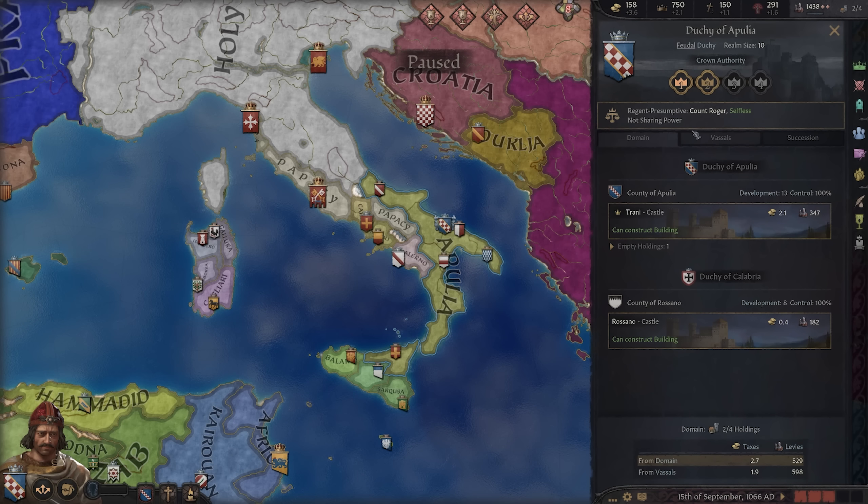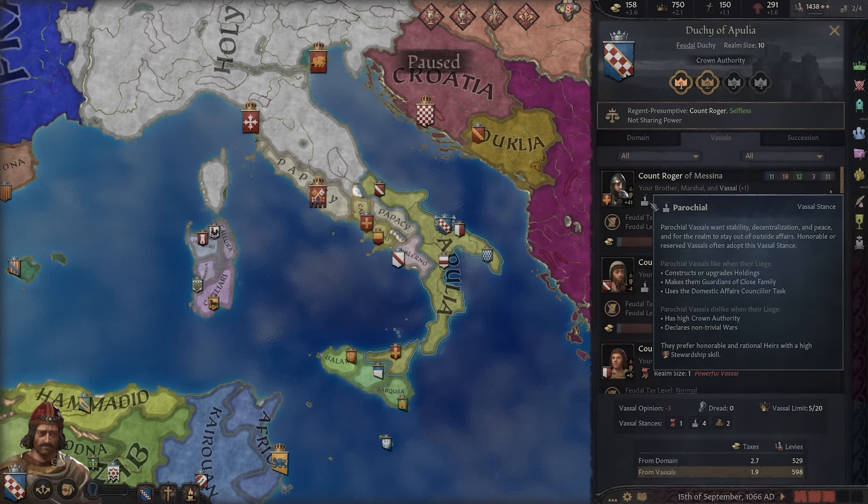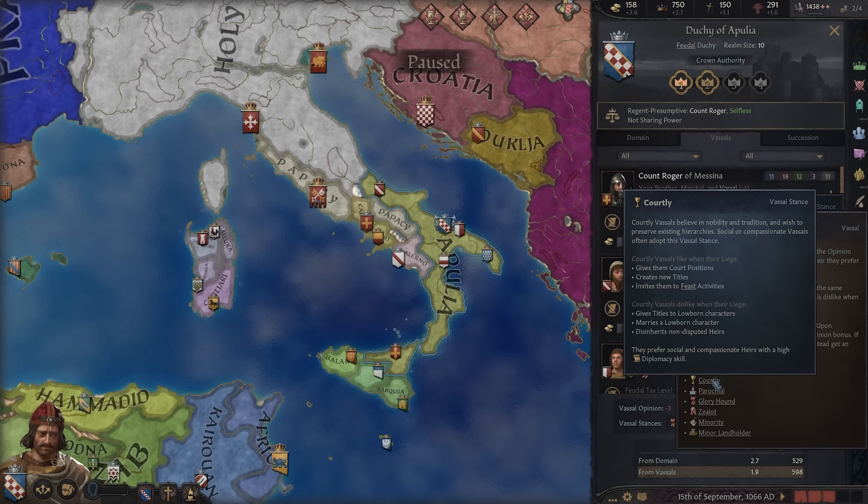We're going to go over to our realm and click on vassals. Vassals now have these little blips next to their name — what are called vassal stances. A vassal stance is basically how this vassal views certain things you do, weighing positively or negatively against your actions. Vassals in a given stance will like and dislike the same things. For example, all gloryhound vassals dislike when you lose wars. There are six total vassal stances. For courtly, they like when you give them court positions, create new titles, and invite them to feast activities — but they dislike when you give titles to lowborn characters or marry a lowborn character. So if you take typical min-max actions like marrying someone just because they have an inheritable trait, that's going to upset a courtly vassal.